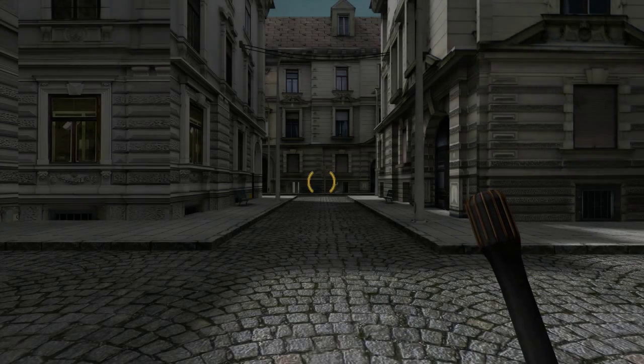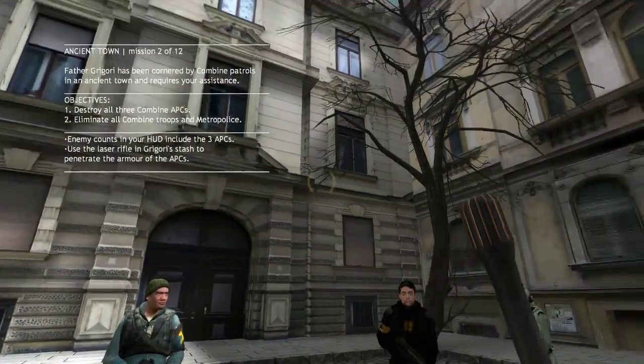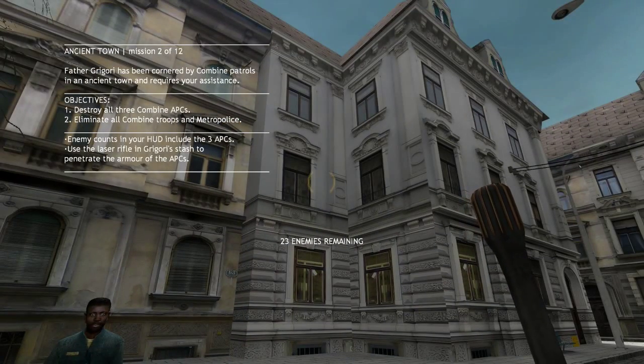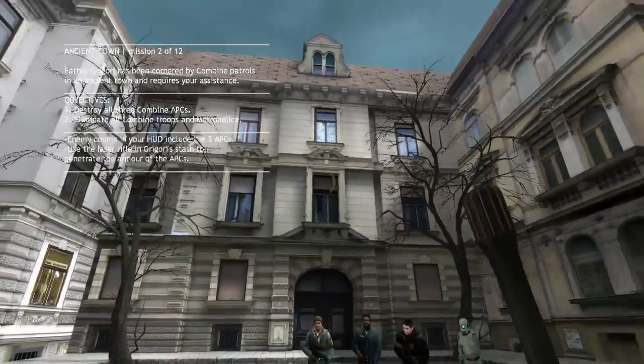Alright, we're back — we just finished Venice and we are off to the next map. This looks like Ancient Town, yeah it is. First impressions: wow, this actually looks very nice. Look at all the custom textures and stuff, you can tell someone put quite some time into this.